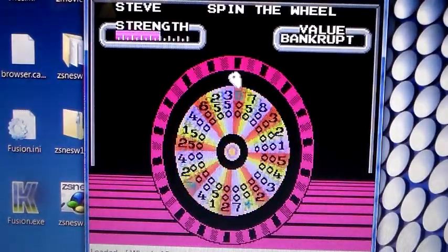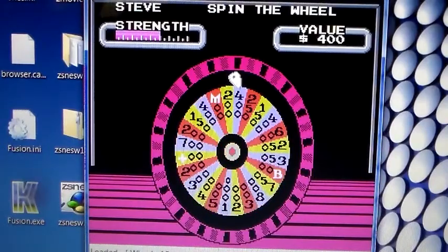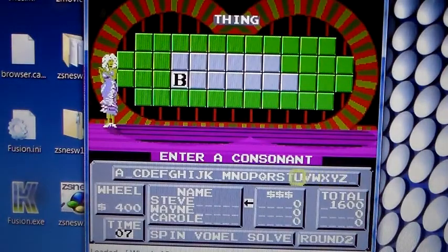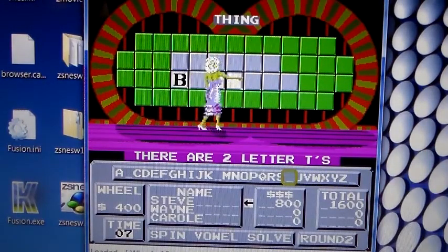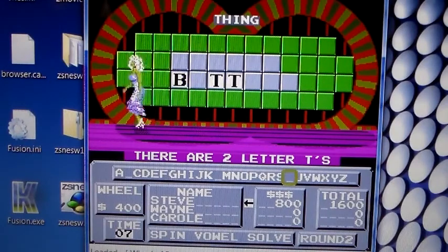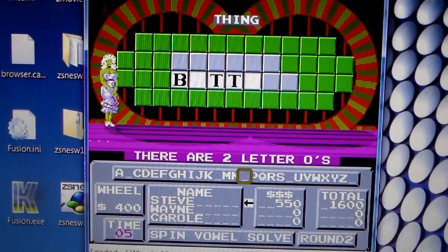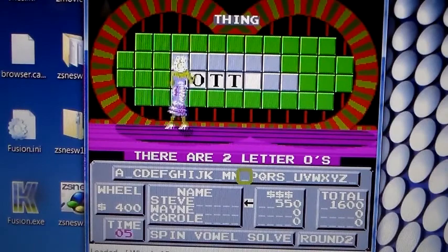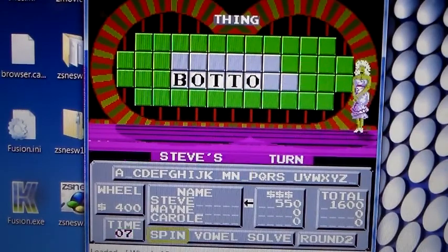Spinning again, landing on 400, asking for a T — there are two T's. Thought I had it. Buying an O — correct, there are two O's. Spinning again.